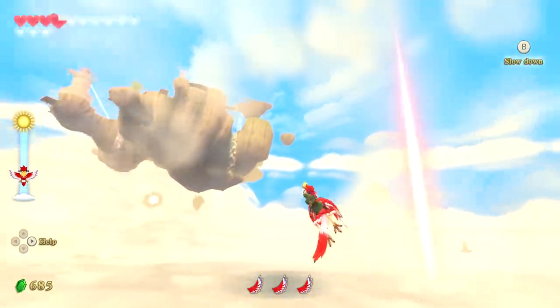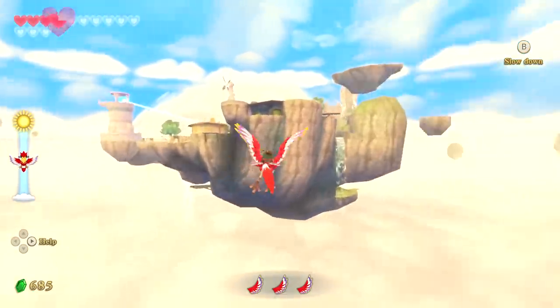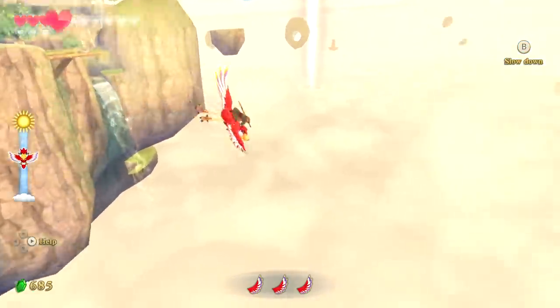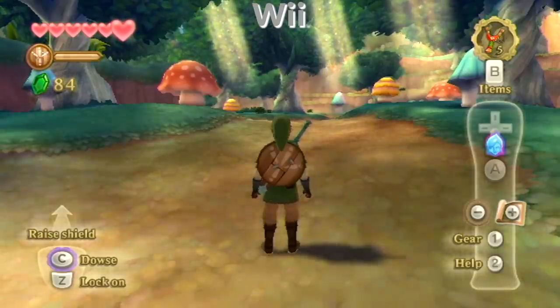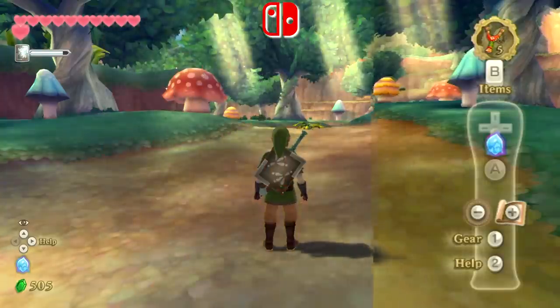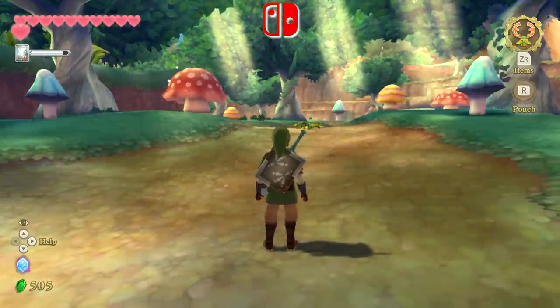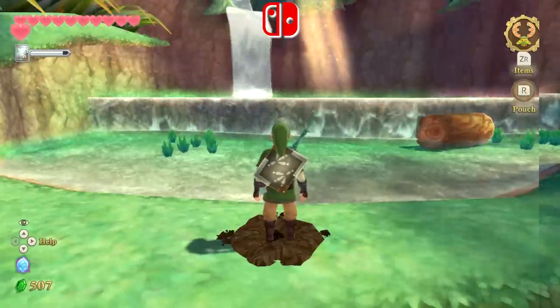The sky in particular hasn't aged especially well, with clouds that lack dimension and textures very obviously repeated across the sky islands. Oddly, an effect in the Wii version that gave the backgrounds a painterly watercolor-like appearance has been removed entirely on Switch, which I kinda miss. But for those new to the game, it's something you would never know is missing unless you had some jerk pointing it out to you.